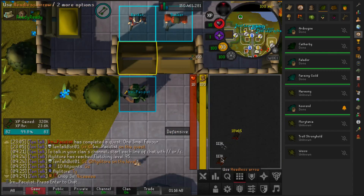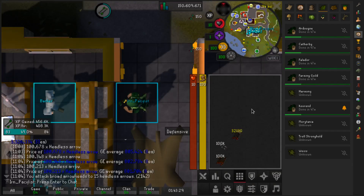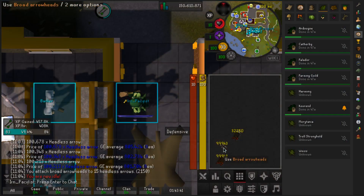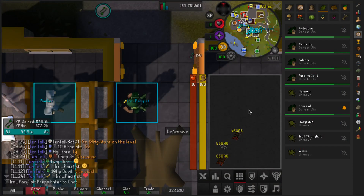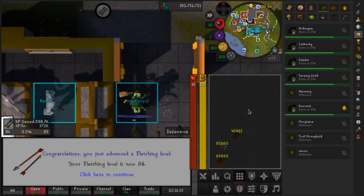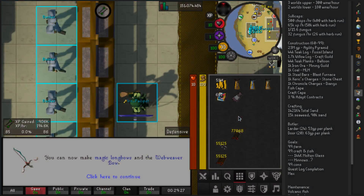First of the levels with the broad arrows — up to 83 Fletching. This set here is going to put us at under 100k broad arrows left. I reset the XP per hour so you can see we're getting a very nice just over 400k XP per hour. On just about 100k broad arrows left, and flying into 84 Fletching. I love making these broad arrows, they are so fast. And we got another Fletching level here, up to 85 now.